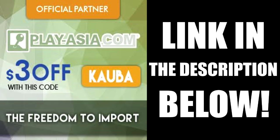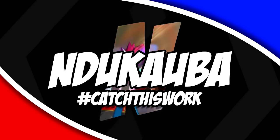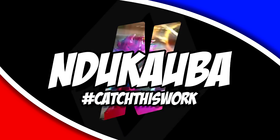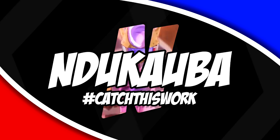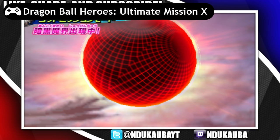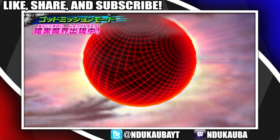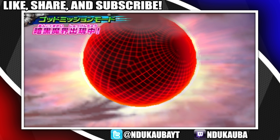You can save $3 off your next PlayAsia purchase by clicking the link in the description below and entering the code KUBA. What's going on everybody, it's Nekuba and I'm back with some more Dragon Ball Heroes Ultimate Mission X. So let's get this started. If you guys enjoy these videos please like the video, share it with your friends, and subscribe to my channel.